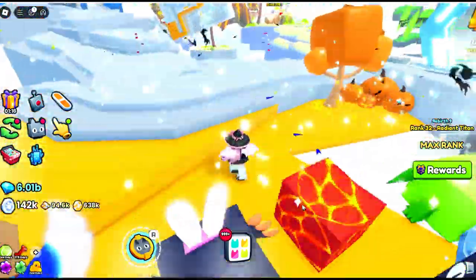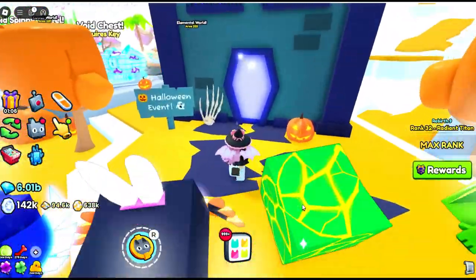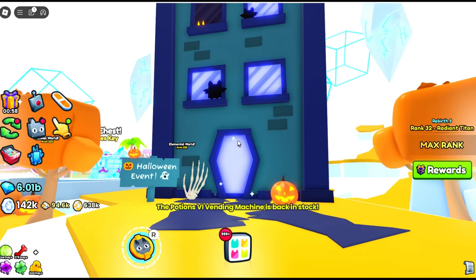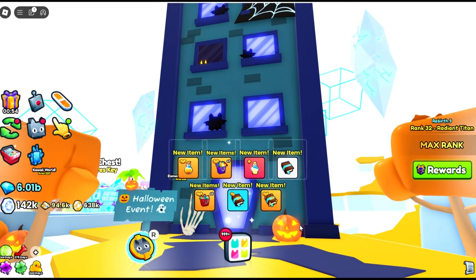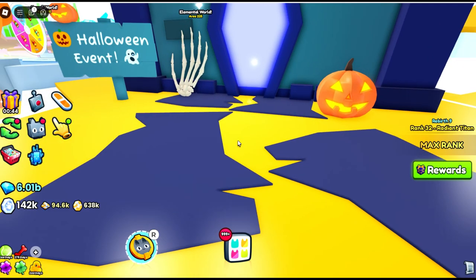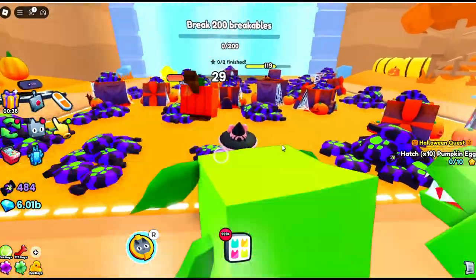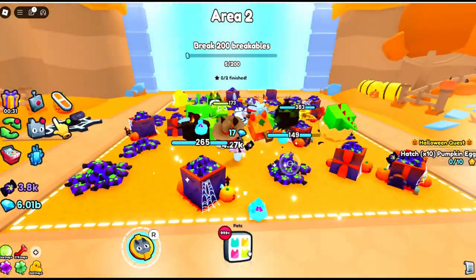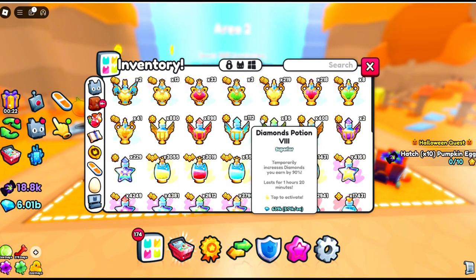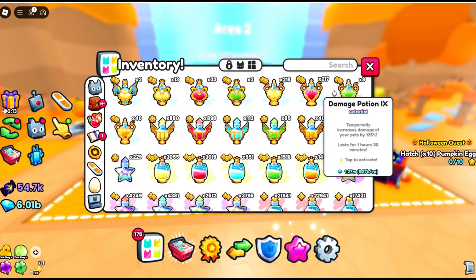We're heading straight in — you access it by the spawn areas in every world. Let's take a little look at how it looks: oh my days, that hand is a little bit creepy! We've got spooky eyes, bats, a spider web at the top — I hate spiders — and little Jack there. I'm going to change my enchant since I'm set up for hatching, and pop on a coins potion, a damage potion, and a treasure hunter because we're collecting candy corn.